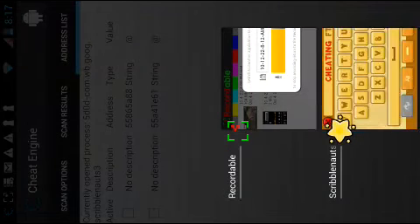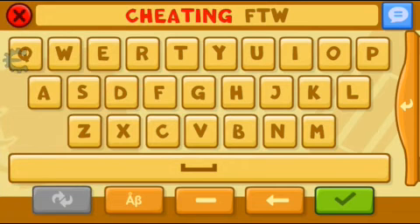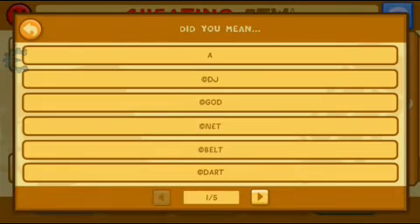Then go back to Scribblenauts. If you tap on the check mark, it'll ask you what it should say. You can select any object that you like.